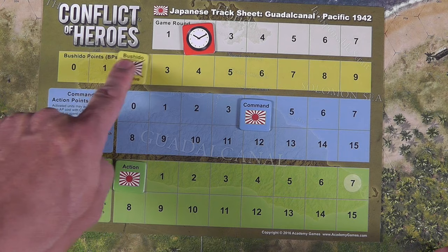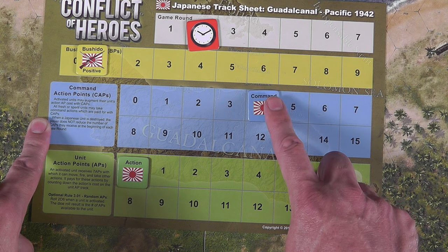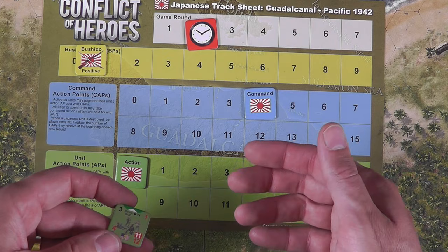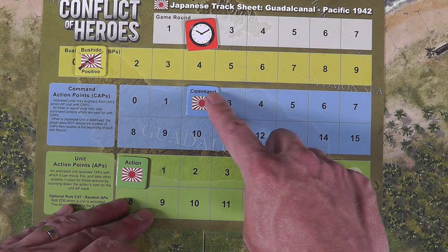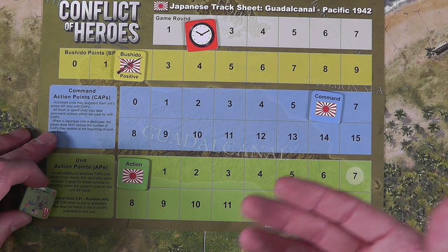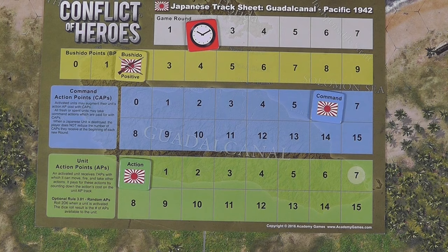What does Bushido do as you gain or lose it? Well, it gives you caps. Caps are command action points — think of them as your officers, your leaders. Caps can be used to add action points, to add a plus one or plus two when rolling dice to attack — you could spend two caps and up your chance to hit — and you have to use them to buy cards. You want caps. Ideally you keep your Bushido high in the positive and you're going to get more caps. It's as if your troops are inspired, getting a lot of gung-ho attitude — so they're getting more caps, which allows you to do more things, be more effective, put on a better attack.